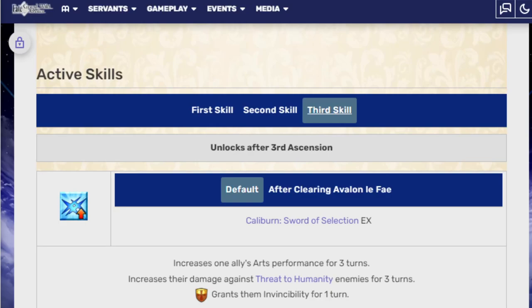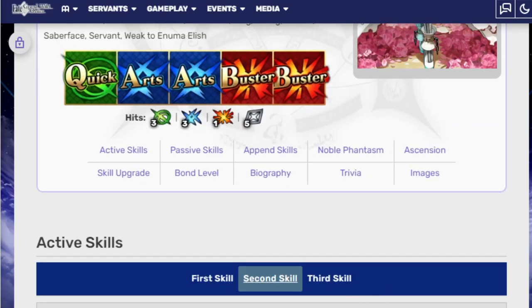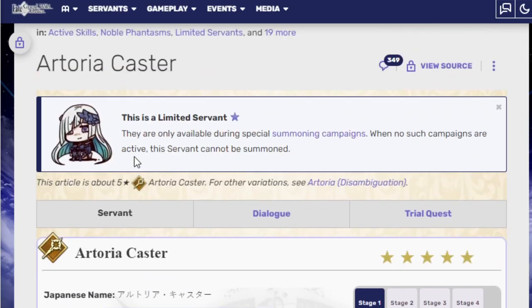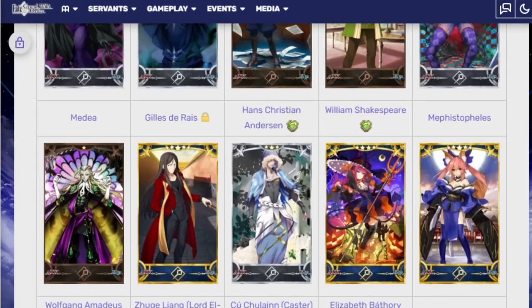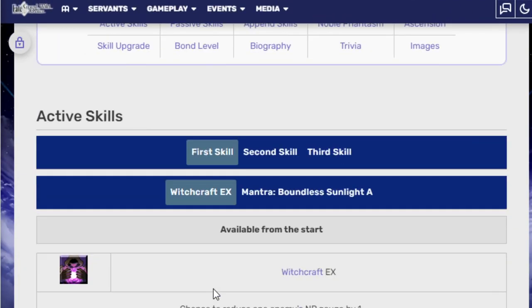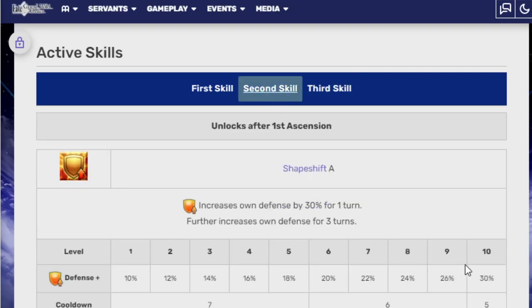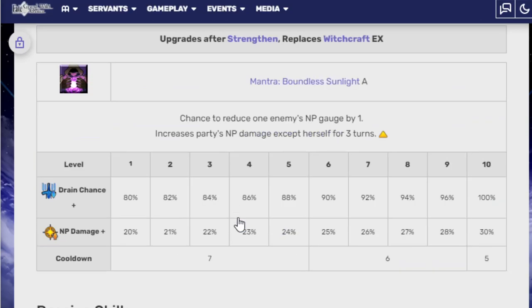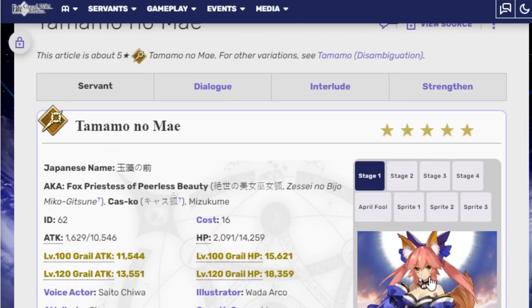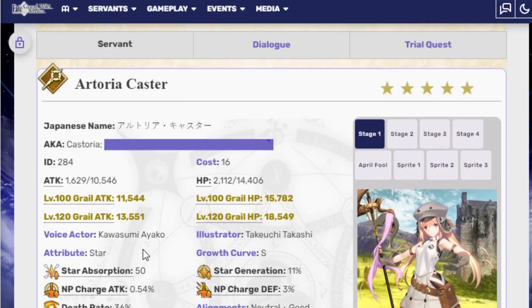She also has this ability to give 50% Arts buff specifically, and then if you're fighting a threat to humanity, that's even more. Bride Nero gives 40%, which is very solid. But Tamamo, who is the other Arts supporter — and it's a very unfair comparison — she has a move that gives 50% to Arts and heals, a move that gives herself 30% defense, and a move that gives 30% NP damage and nothing else. This is why it's not that Tamamo is bad — it's that Castoria is so good.